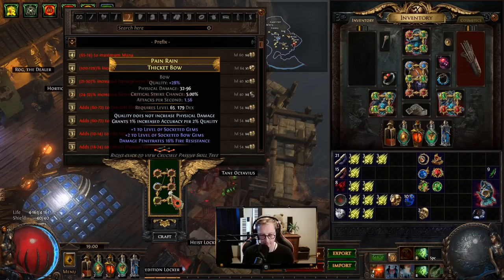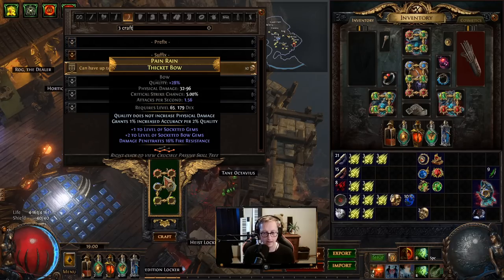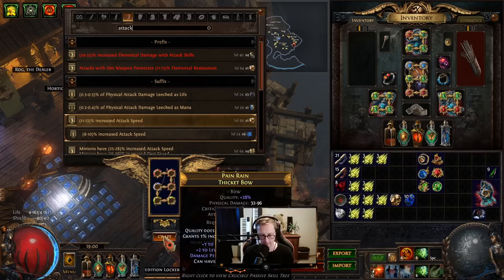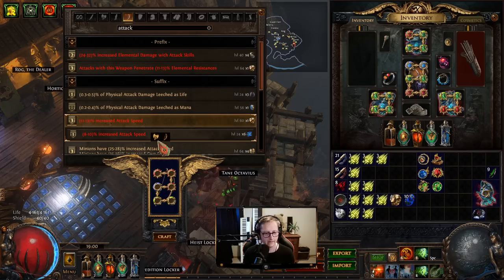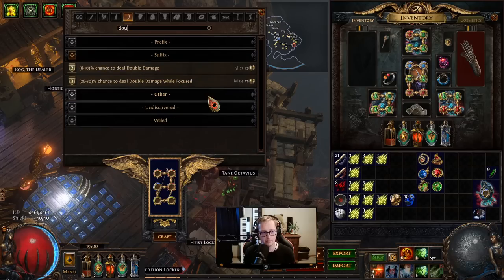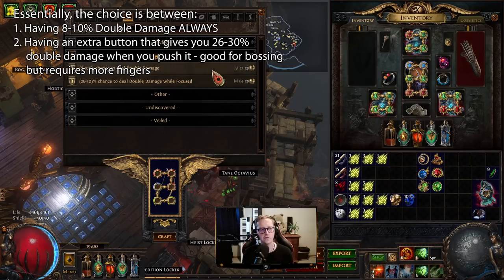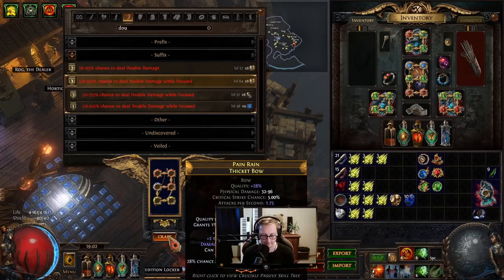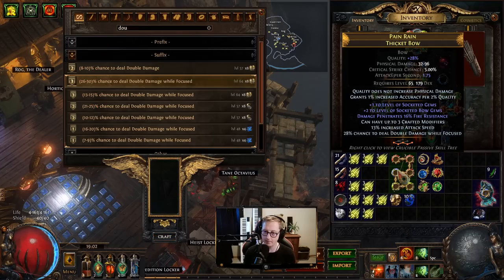Now we're going to apply three crafted modifiers — another two divines — and then go attack speed. Give us a good tier... 13. And then we're going to go double damage while focus. We could just go for chance to deal double damage — do we want consistency or burstiness? I like my focus, let's go with this. We got 28%. Here is our bow.